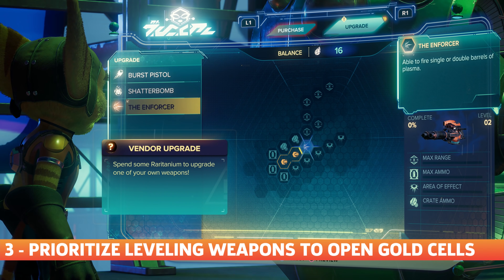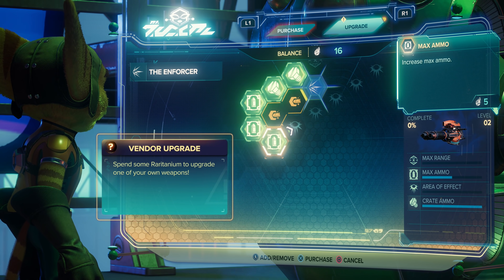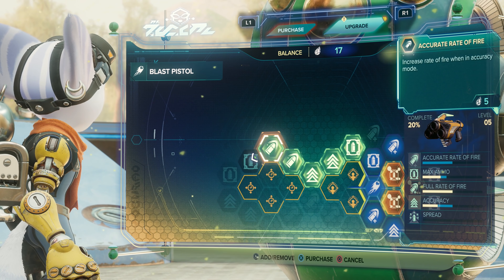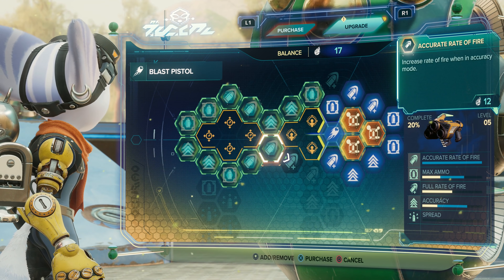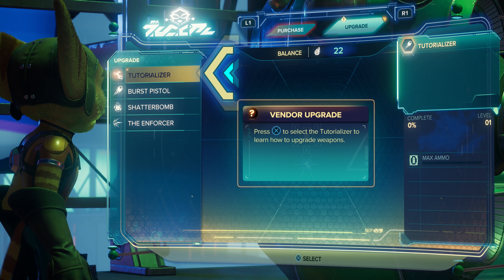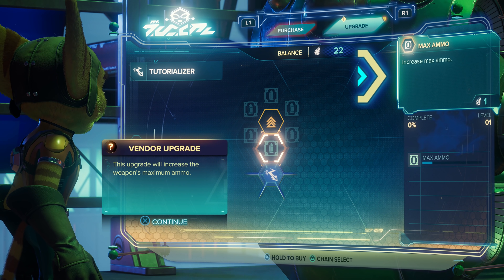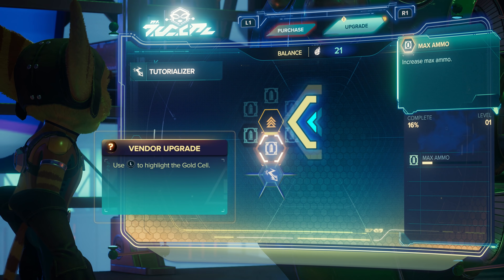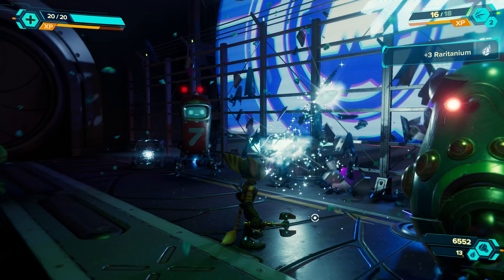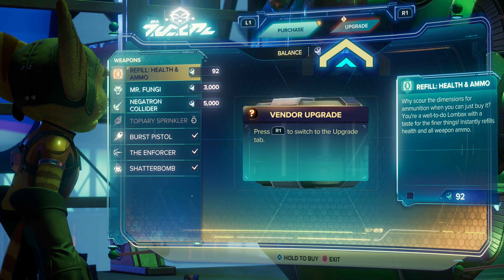Try not to spend your Raritanium recklessly, as it's the game's only limited commodity, at least on a per-playthrough basis. If you have weapons you particularly like and want to invest in, focus on levelling them up first to open up their gold cell pathways in the upgrade tree. These special perk bonuses enhance weapons in incredibly useful ways, so it's better to save your Raritanium for unlocking these slots first and foremost, instead of upgrading every available node. Since Raritanium is limited during a single playthrough, you might want to consider upgrading a single weapon as early as possible.